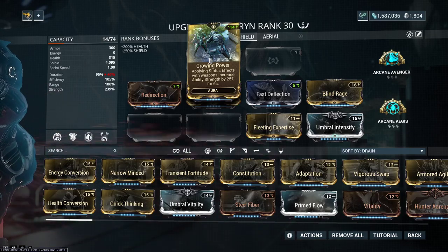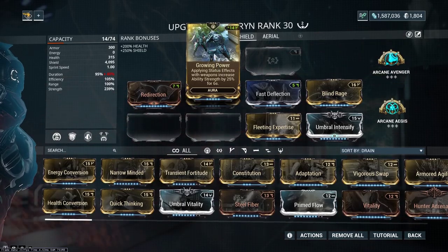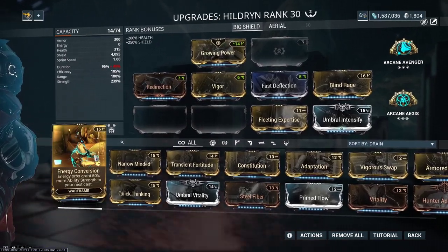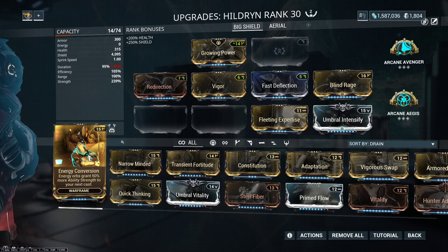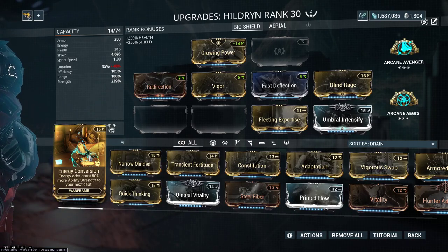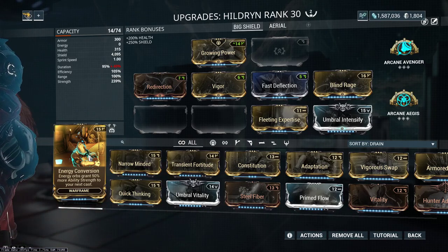One of the interesting things about Balefire is that it will snapshot. If you have Growing Power or Energy Conversion, for instance, you will be able to proc both of those and then equip Balefire, and it will maintain whatever strength you had when that occurred. So just keep that in mind if you want to play around those procs.